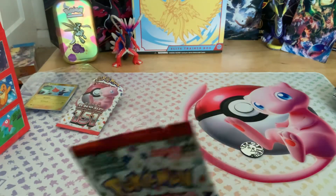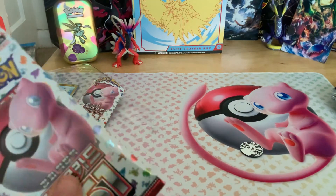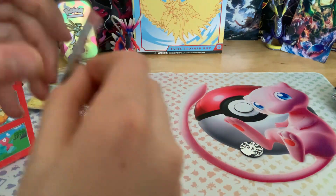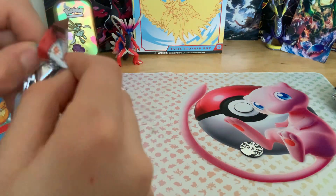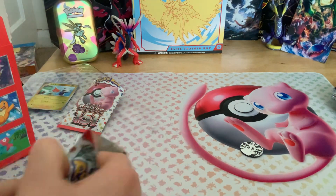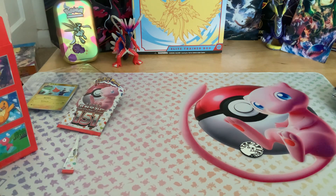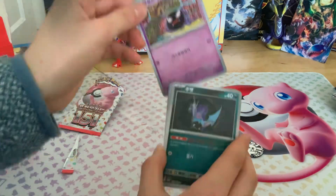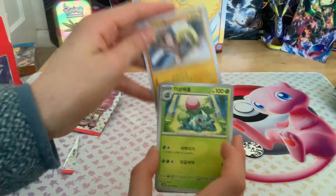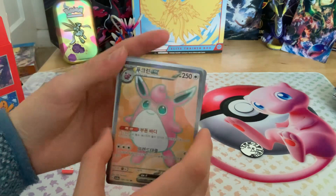Last pack of this box: Horsea, Zubat, Ponyta, Hitmonlee, Ivysaur, Charmander, and a full-art Wigglytuff EX.